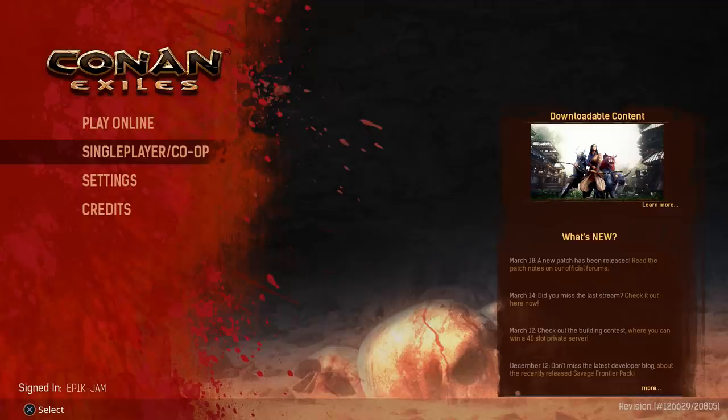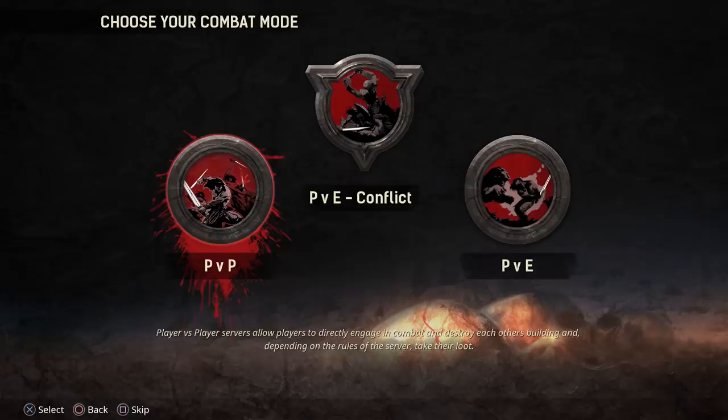Otherwise, Conan Exiles is best played online. There are three different game modes in Conan Exiles online. PvP focuses on all-out PvP — you can kill other players and you can destroy other people's bases.